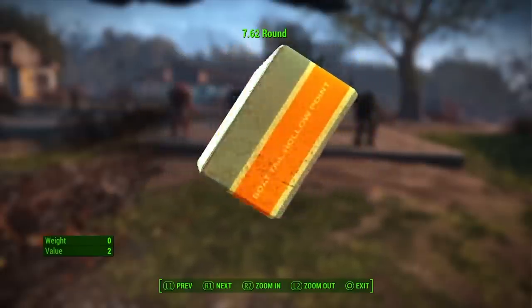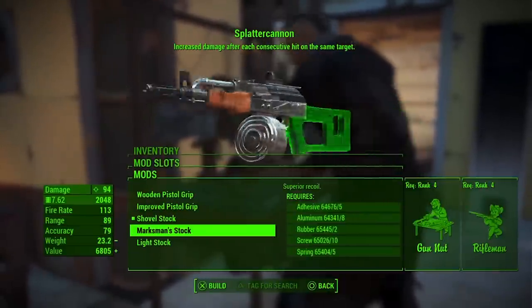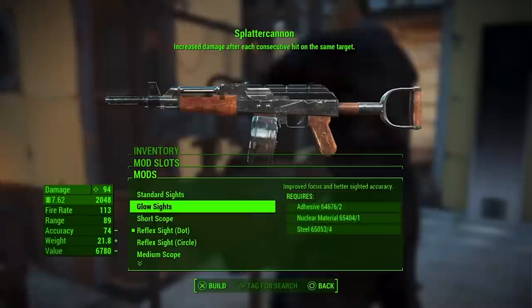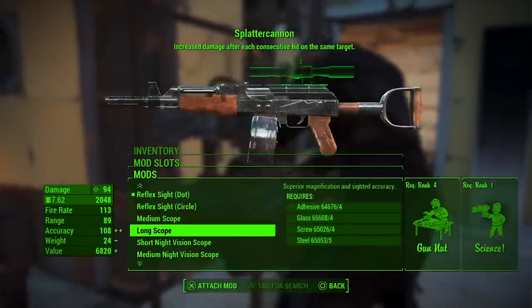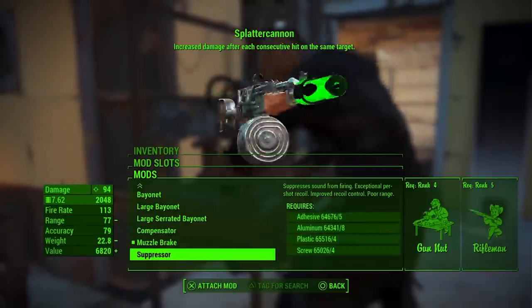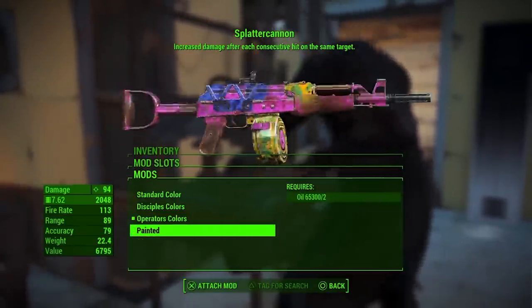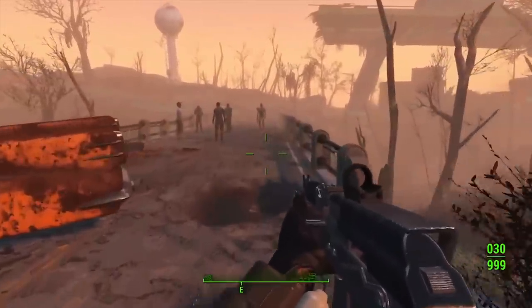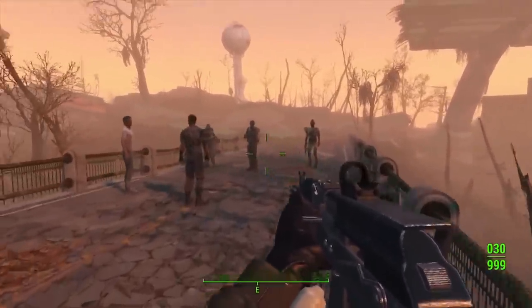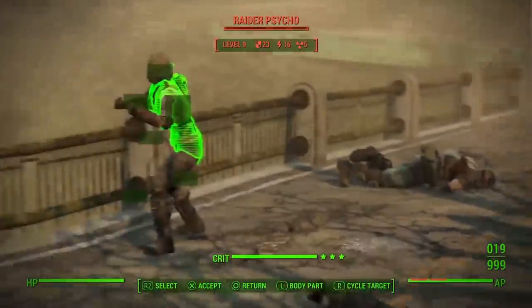Like most guns in Fallout 4, the Handmade Rifle has a wide range of mods that can be applied, but what really makes this rifle shine are the two legendary rifles found in Nuka World: the Splatter Cannon and the Problem Solver. Both are imbued with the Furious Legendary effect, which increases the damage done with each consecutive hit on the same target. When this effect is combined with the Rifleman, Concentrated Fire, and Grim Reaper Sprint perks, it absolutely dismantles enemies.